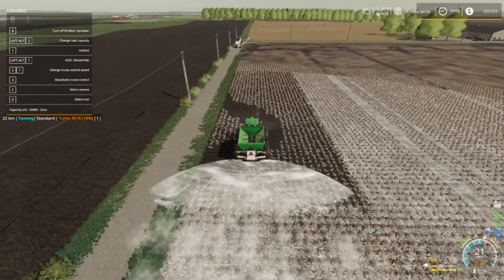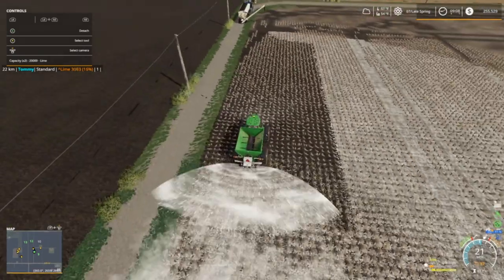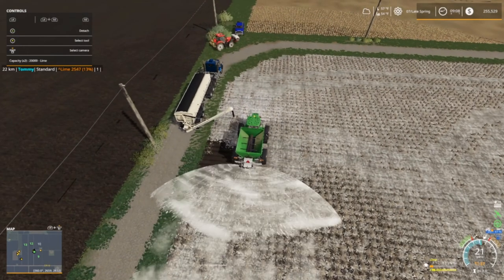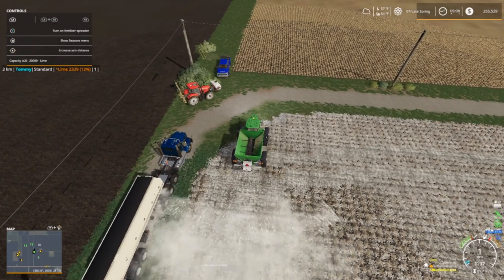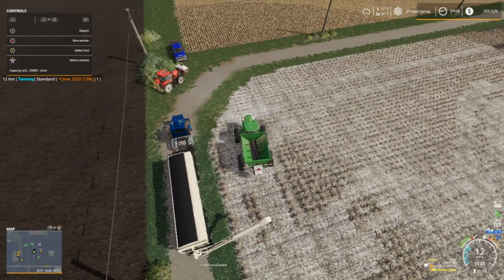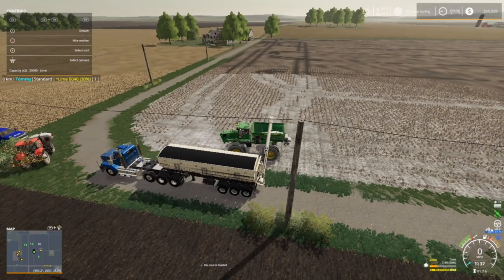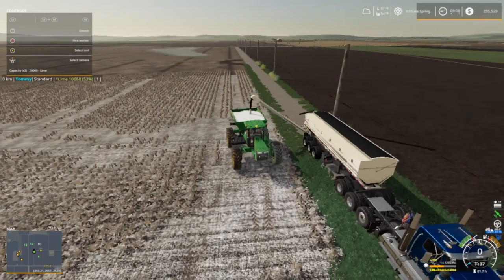I'm on the last through. That field right there - number 12 - doesn't need any lime. The next strip is on the other side, goes up and then it goes to the grass fields and then we'll be done. I'm going to go ahead and fill up. What I should have done was get a half load of lime and a half load of fertilizer - that way I could have gone ahead and fertilized this field while I was here. But that's the way it goes sometimes, you just forget.